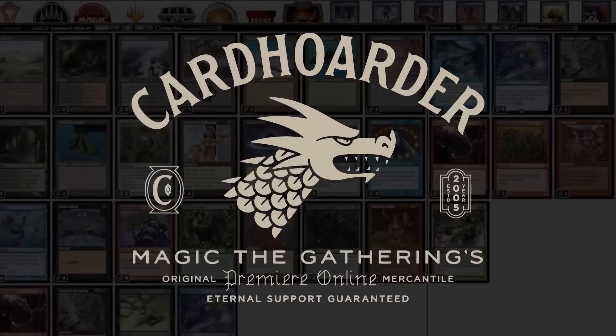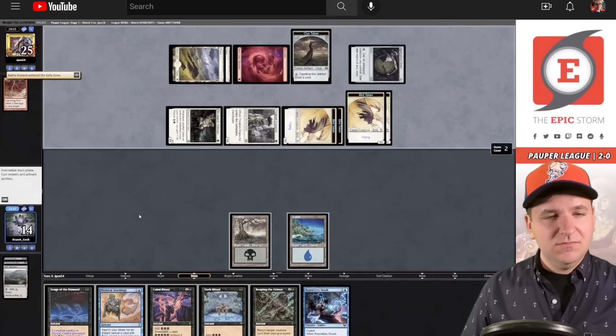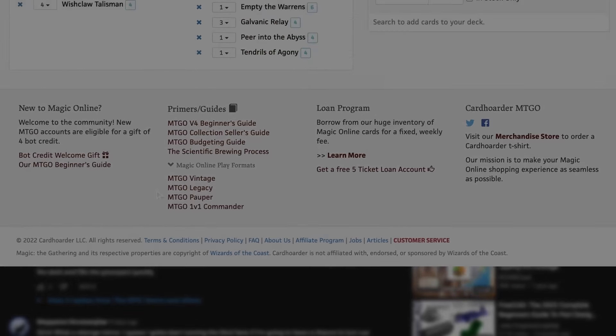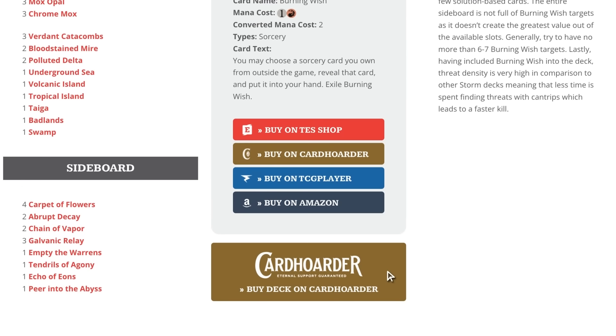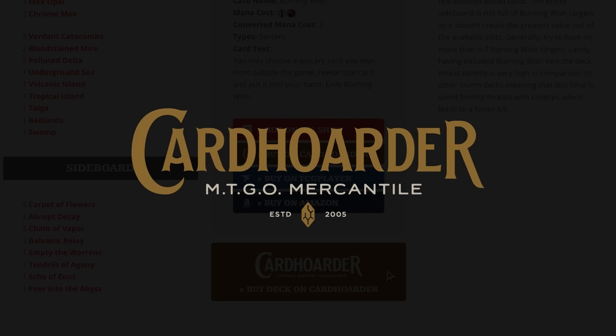With Card Hoarder, renting your favorite combo deck has never been easier — there isn't a more affordable solution for Magic Online. Want to play the deck in this video? Check out the pinned comment below to easily rent the deck from Card Hoarder. Did you know you can rent The Epic Storm from Card Hoarder for as little as seven tickets a week? We've made it simple with a button to rent the entire deck at theepicstorm.com/decklist.